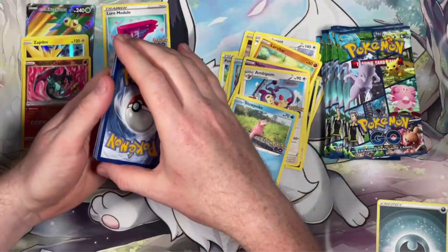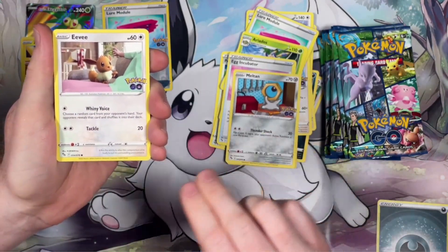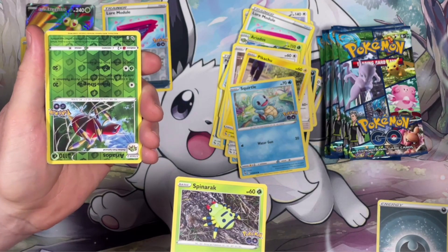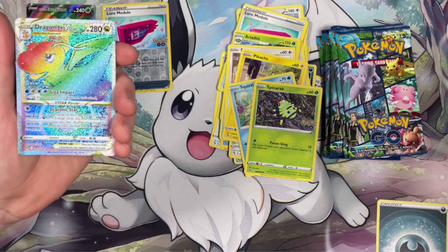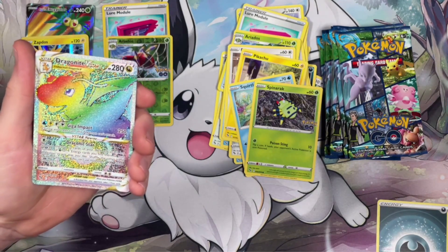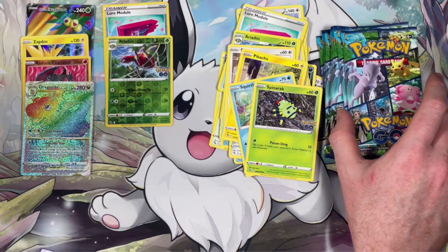Pack three: trainer, Aerodactyl Egg, Egg Incubator, Meltан, Eevee, Pikachu, Squirtle, Spinarak — didn't we have this before when we opened boxes? Upside-down Aerodactyl, reverse holo — very nice. I said it at the start, I think the Pokemon Center have got something going on — their exclusive products have better pools, I'm sure of it. That is a Dragonite V-Star! Safe to say I don't have that one. You know what, I don't normally do it during the video but I'm actually going to sleeve them up straight away.